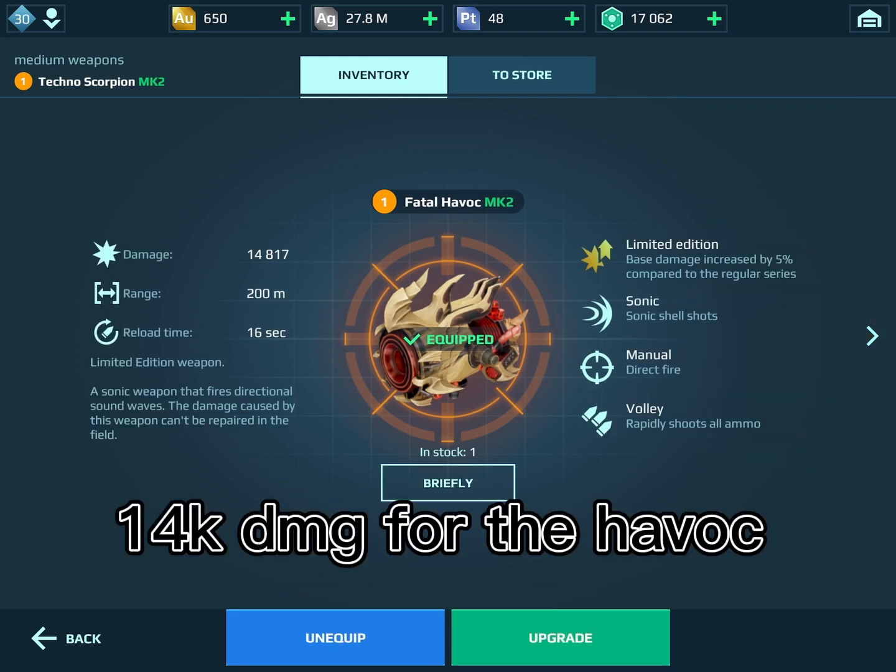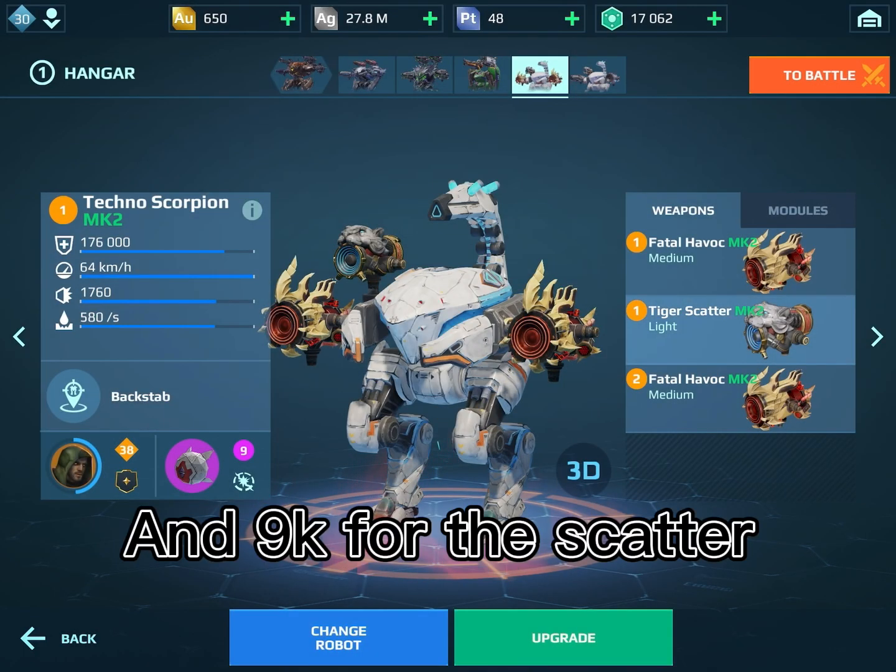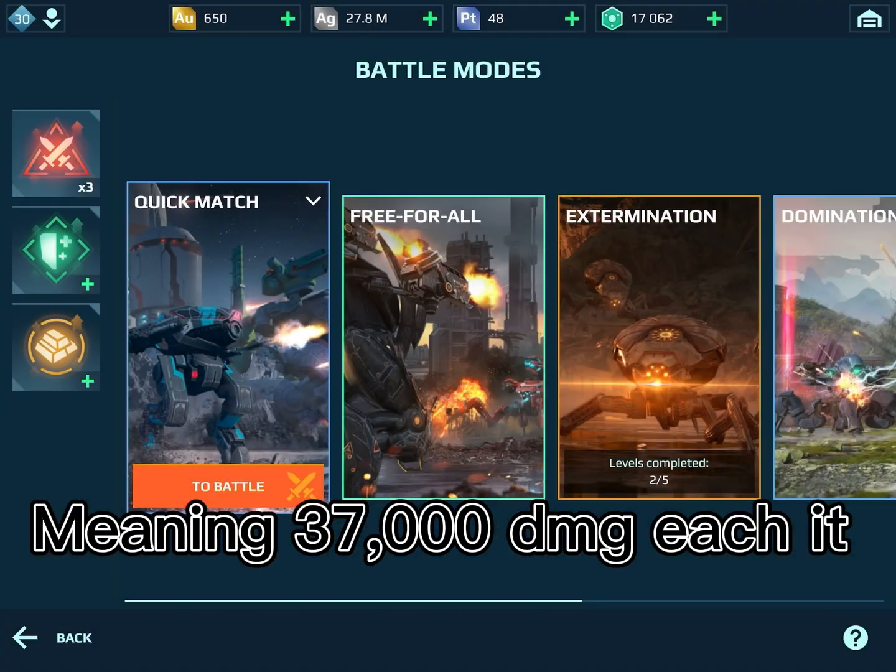14K damage for the Havoc and 9000 for the Scatter, meaning 37,000 damage each hit.